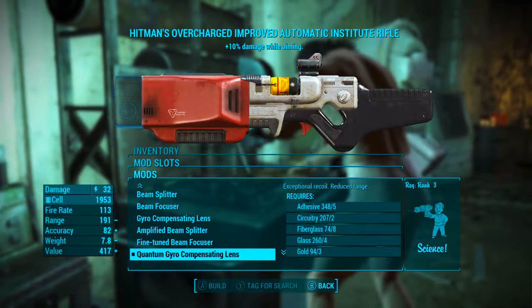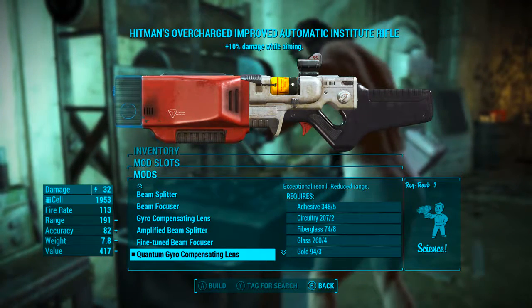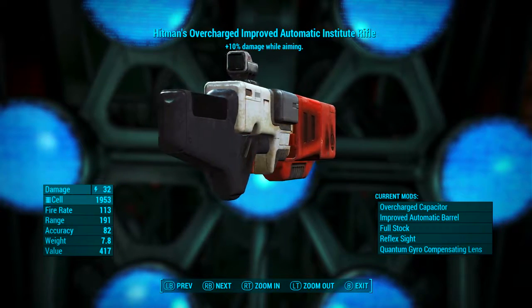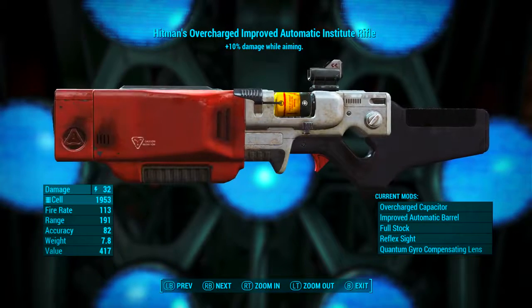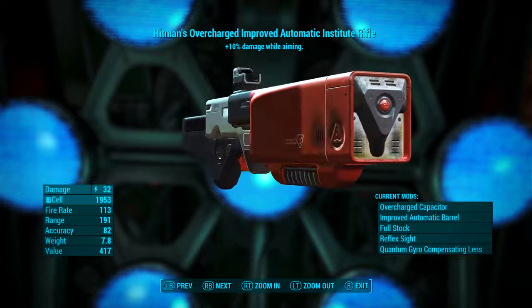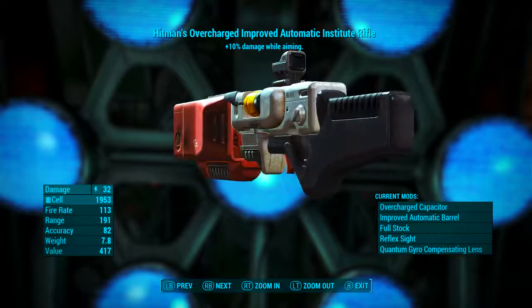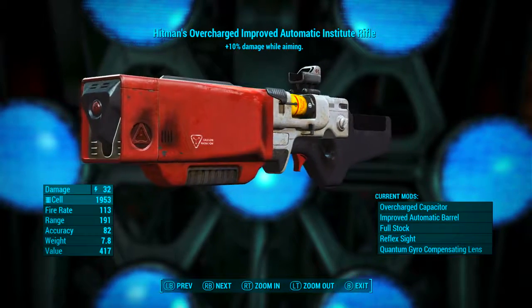For the lens I'm adding the quantum gyro compensating lens, which gives exceptional recoil and reduced range — but to be honest 191 range isn't exactly reduced. Once modded out this way, it has a base energy damage of 32, uses fusion cells as ammunition, a fire rate of 113, range of 191, accuracy of 82, weight of 7.8 pounds, and value of 417 caps. Whatever mods you add, it will always have 'Hitman's' at the front with a name reflecting the mods added — in this case the Hitman's Overcharged Improved Automatic Institute Rifle.